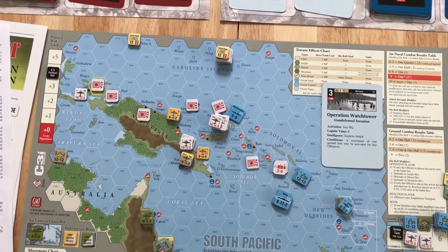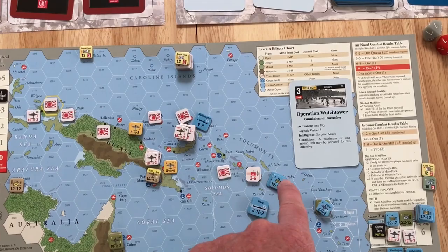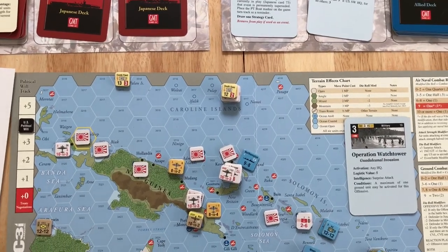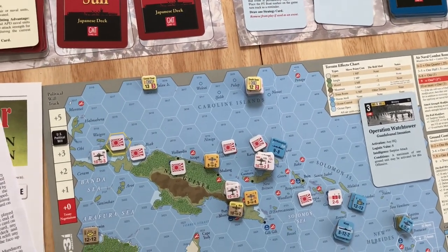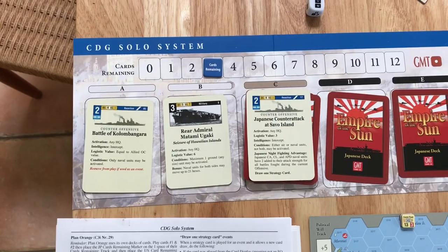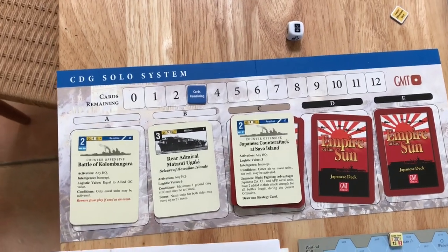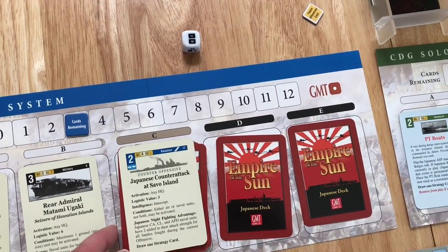The Allies have done their activation, movement, and declared their battle hexes. They've got four naval units, five naval units, four naval units, and the Marines attacking Guadalcanal in an amphibious assault, with the Northampton doing a screening operation at Rabaul. Now it's time for the Japanese reaction. The rule is that the Japanese can play any face-up reaction card. As you can see, they have two: the Japanese Counterattack at Sabo Island and the Battle of Kolombangara. The Japanese are going to do the historical counterattack.